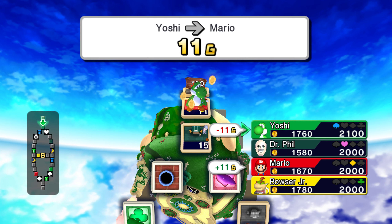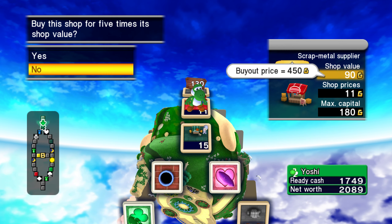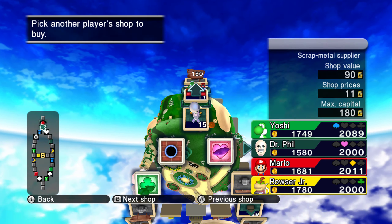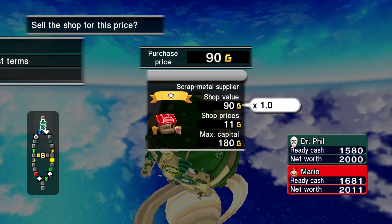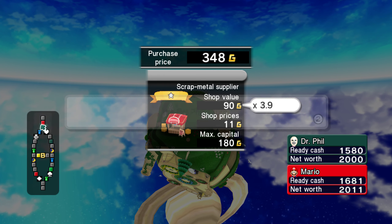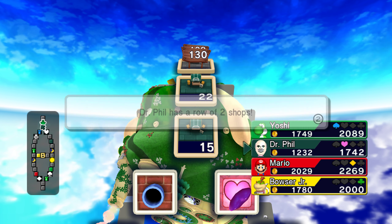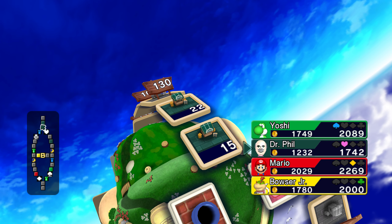Of course we want to land on Mario's property. Both of you couldn't just get one higher and land on my property? I'm very curious about Mario being an S rank computer player. What would he sell this for? Oh, that's actually not bad. I'm gonna do it — because I may as well try to get it now while I still can.